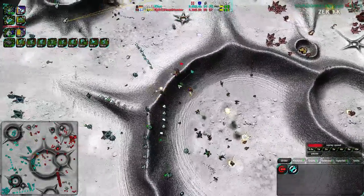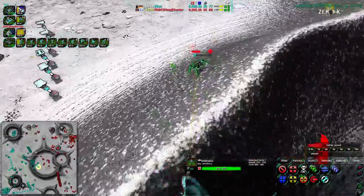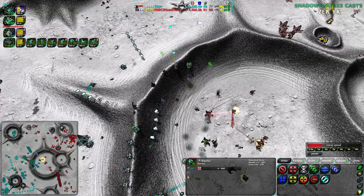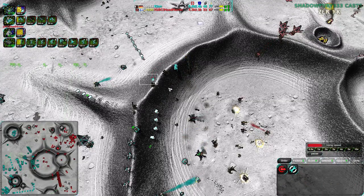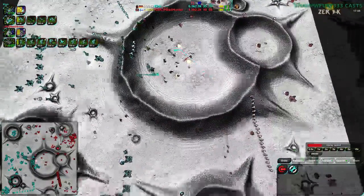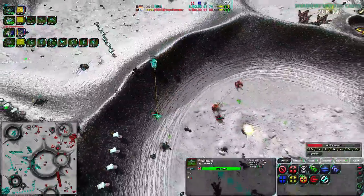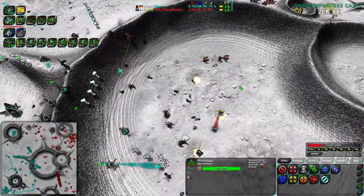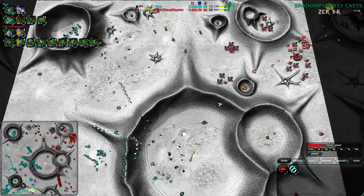Once again we see Headhunter basically walking a bunch of units to their death. And another infiltrator shot — this infiltrator has been a huge thing for Clone this entire game. I'm surprised Headhunter hasn't done a whole lot to try to hunt it down. I'm not even sure they're totally aware there is an infiltrator. This infiltrator has probably more than anything given Clone kills in the game — it killed the commander early on, which was a big blow for Headhunter. And it's just been going around taking out units here and there.